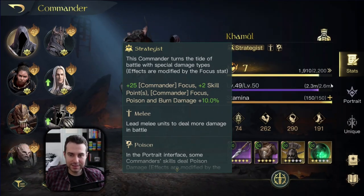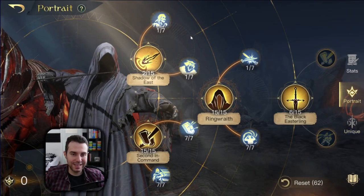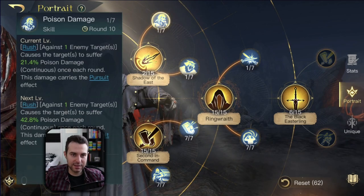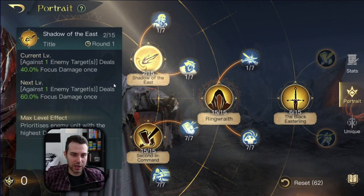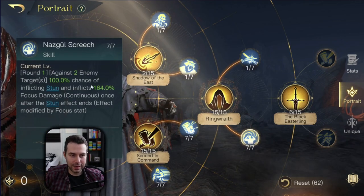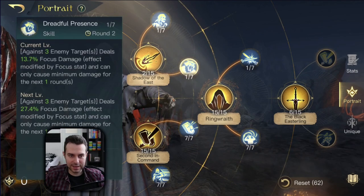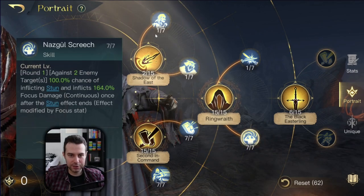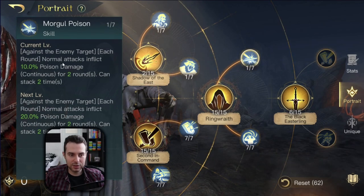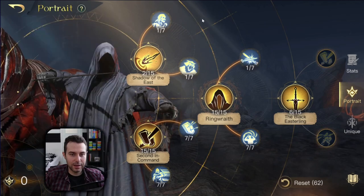If we take a further look into his skill set and jump over to his skills, you will see that he doesn't really have enough active skills to deal a good amount of elemental damage. The only active skills he has are poison damage, shadow of the east, and dreadful presence. He also has a bit of damage-over-time elemental damage being Nazgul Screech. There are only two skills that scale with focus: dreadful presence and Nazgul Screech. The rest — shadow of the east, poison damage, Mogul poison — just don't scale with focus. So why should we want the strategist type? It's not enough. This isn't what he specializes in.